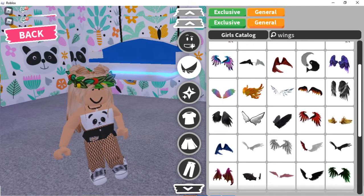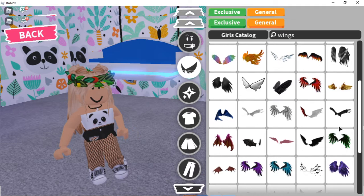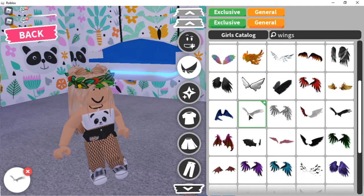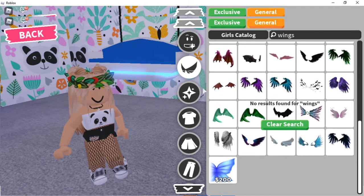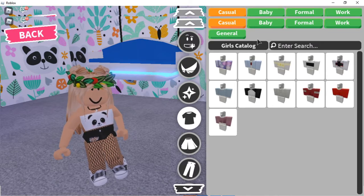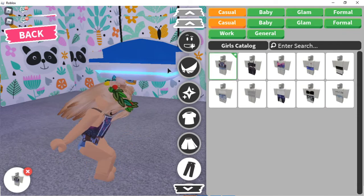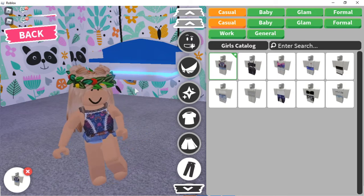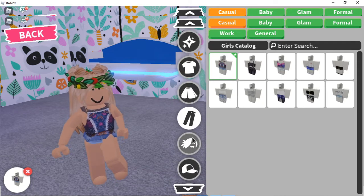These wings are cool but not what we're looking for. We might come back to that later. When I was a noob in Adopt Me, I didn't really know about all the other tabs, so I mostly picked from the basic sections. I've seen a lot of noobs wear these pants — I personally think they're cute. And noobs didn't really wear shoes in Adopt Me, so this is perfect.